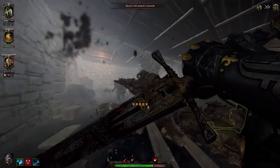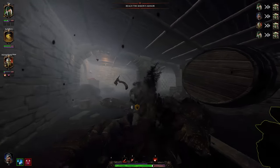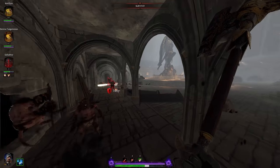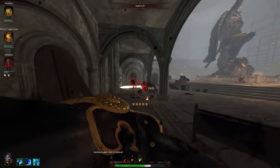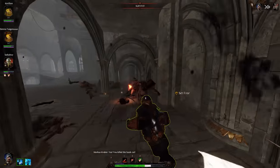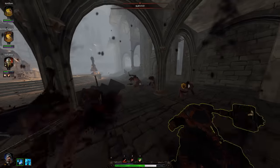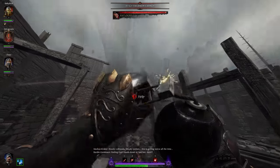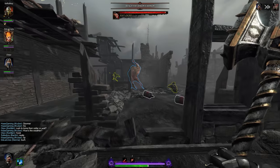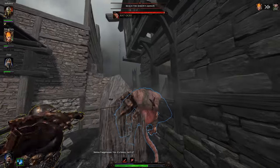The cooldown is also reduced rather dramatically every time he takes damage. Note that blocking attacks doesn't reduce the cooldown, but you'd rather still block than actually take damage. Valiant Charge will push back and knock over any enemy in the game, including bosses, with the one exception being Shielded Stormvermin, which will only get slightly shoved.